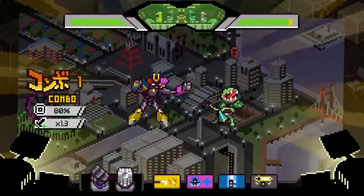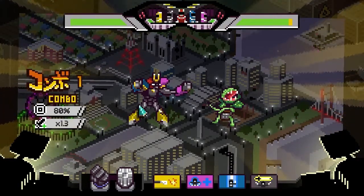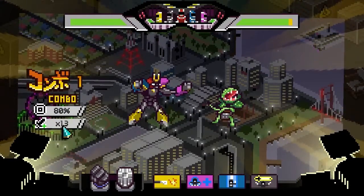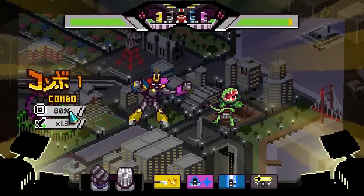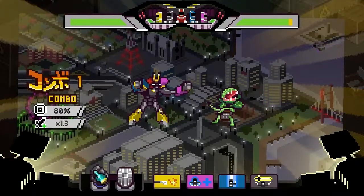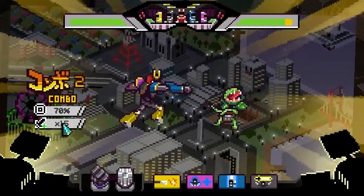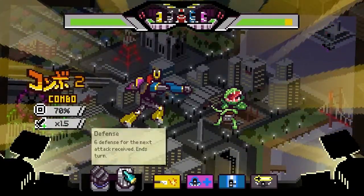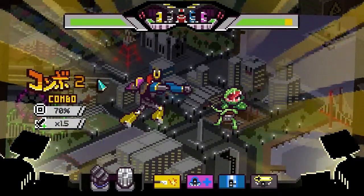I'll make a basic attack — six damage — and now we have Combo 1 in the corner of the screen. You'll notice our hit chance has decreased from 90% to 80%, but we have a slightly higher damage multiplier. This is how the combo system works: you have to push your luck and assess your risks. If you keep trying to hit the monster, your chances get lower and lower but the multiplier grows. Alternatively, if you stop and cash in by choosing to defend, you get a defense bonus based on how high your combo counter is.